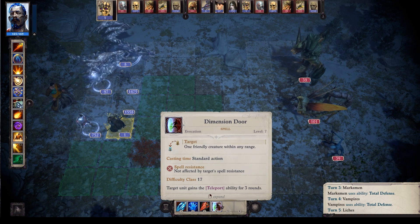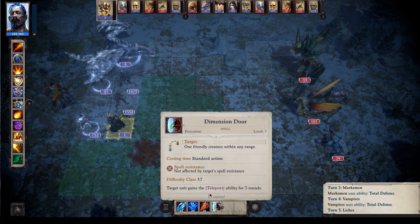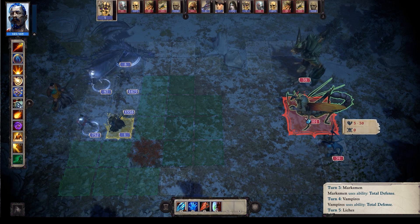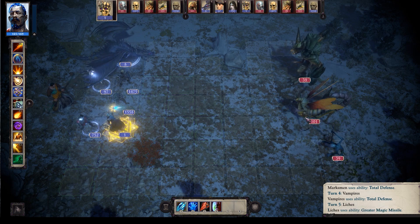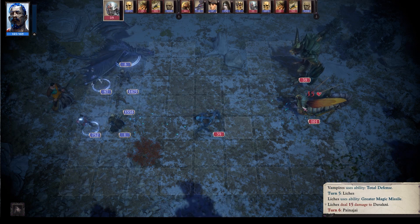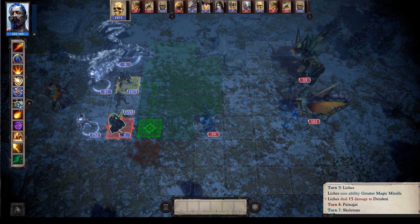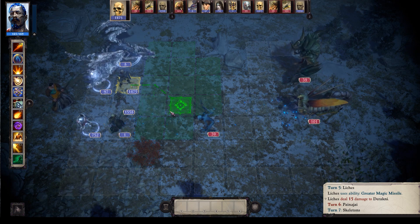They also have Dimensional Door, so they can teleport — that's interesting. Range-wise it looks like they can shoot across the map. Obviously there's not going to be a lot of damage off just one, but you can see how it scales. They look pretty cool too. So that is the Lich.